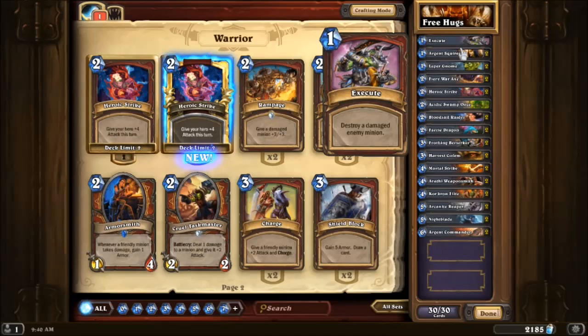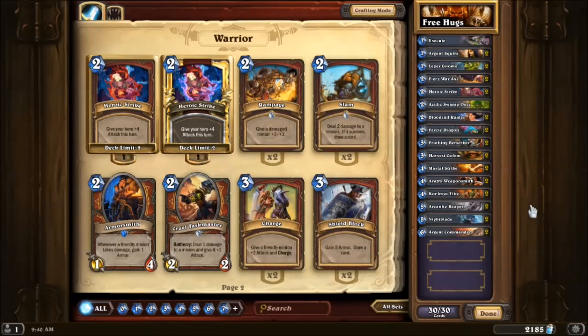Execute is great for taking out those big taunts and other things druids like to throw out. But otherwise this is a pretty straightforward, pretty simple to play deck. I don't want to say it's easy because it does take skill to know when to trade and when to go for the face, but generally you want to go for the face.